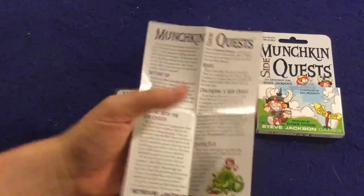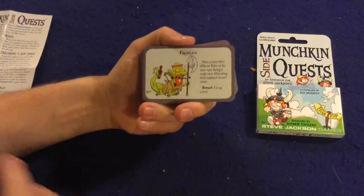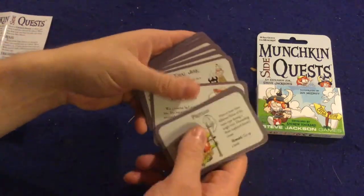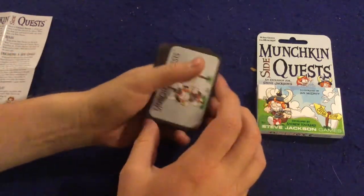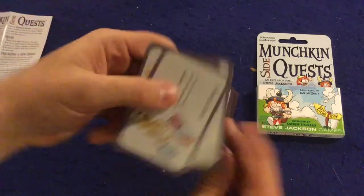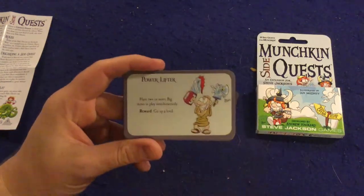Munchkin SideQuest is a small deck of cards that will allow you to gain treasure, levels, or certain special perks. You're going to start off the game with three of these side quest cards. The side quests have the same distinctive artwork and humor that you know and love from Munchkin.